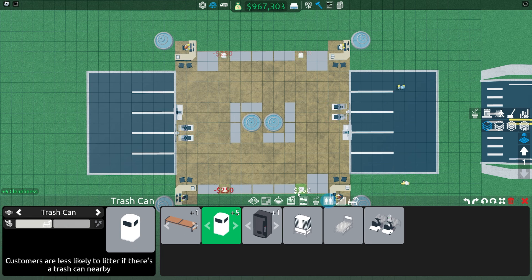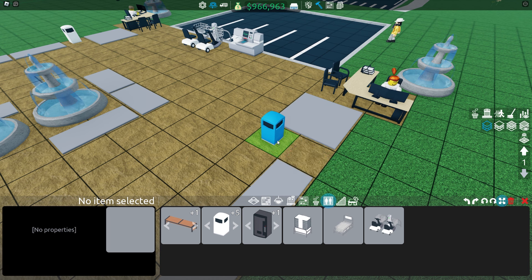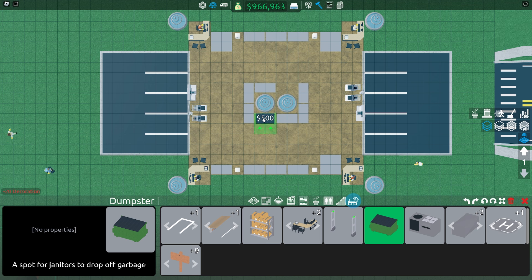Then place four trash cans in each corner. This will cover most of the store except for the checkout register. You can move the trash can out if you want, but it doesn't really matter. Then place two dumpsters in the middle like here.